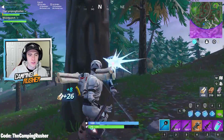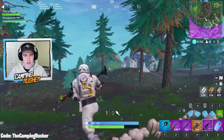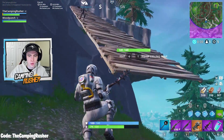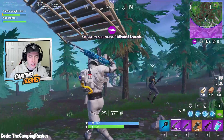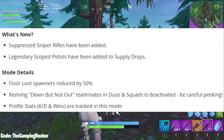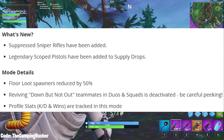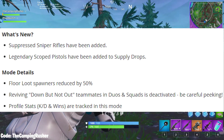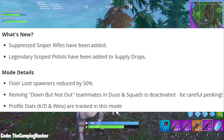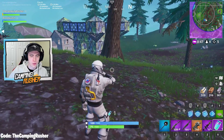Sniper Shootout is the limited time mode that is back. That's not surprising as we've had a lot of sniper-scoped things. Snipers only, but the suppressed sniper rifle has been added, and the legendary scoped pistol has been added to supply drops — that may make some people angry. Floor loot spawners reduced by 50%, reviving teammates in duos and squads is deactivated, and profile stats are tracked in this mode.